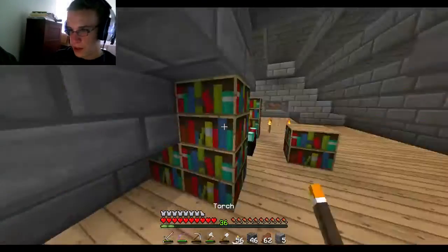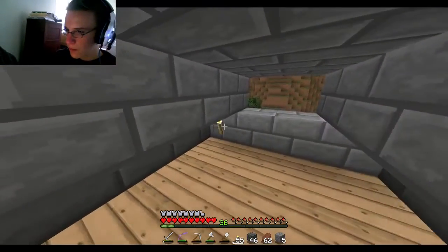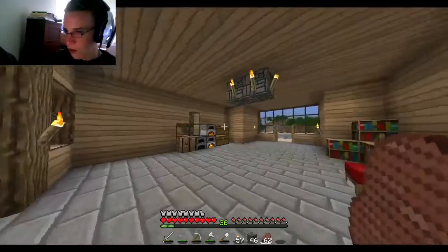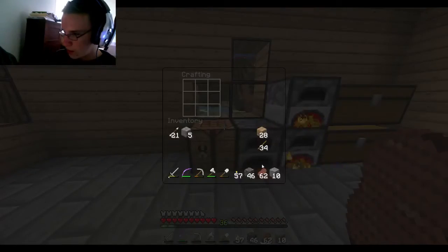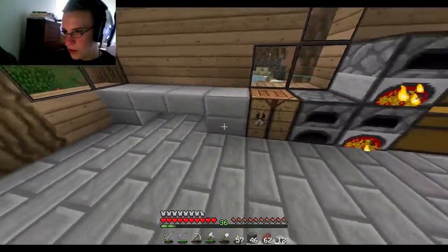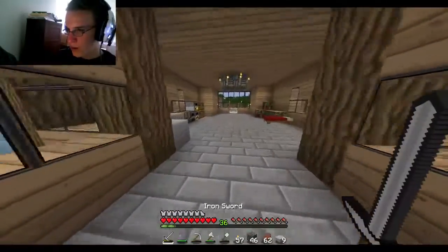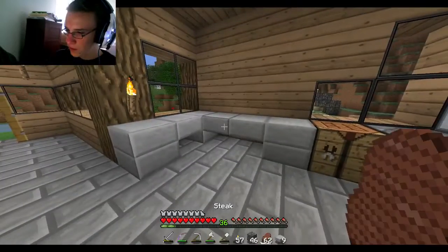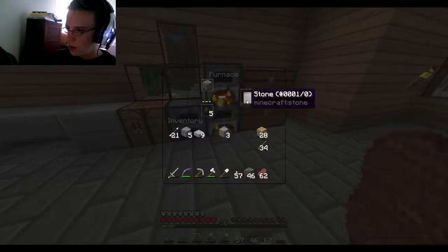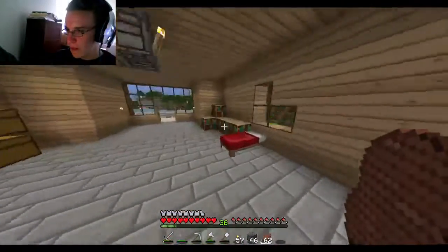Like one window right there, and then a bigger one over here, so there's at least some sunlight in this dingy place. Let's go get some stuff and bring it all over today - not on camera because I don't want to bore you guys with too much of that. What if I have the countertop come out to here? We walk in and have an immediate countertop - I'll probably put an item frame of something on it. Let's take the stone and put that away for now.